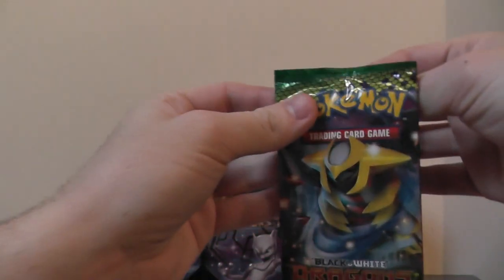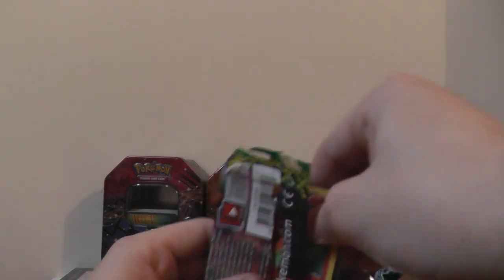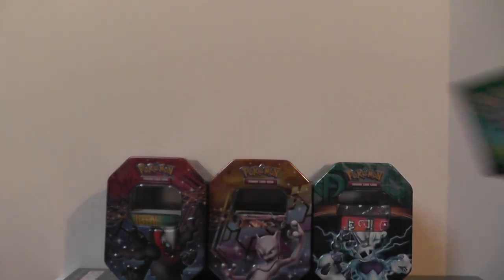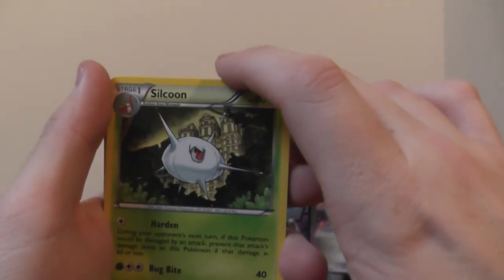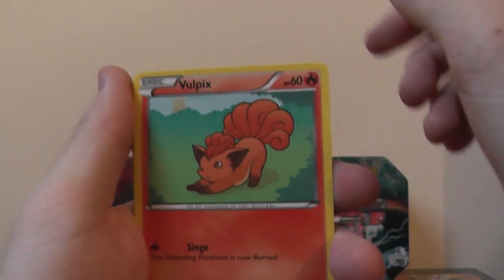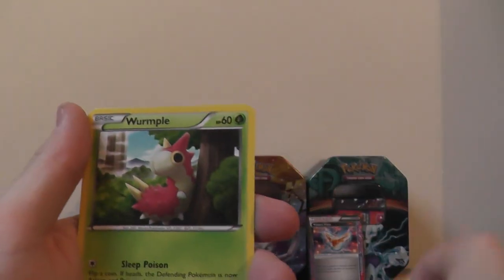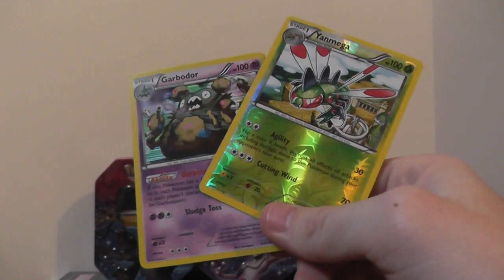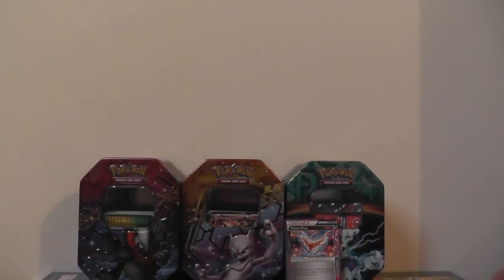The next one we're going to do is Dragons Exalted again. One of my favourite cards is in here — it's actually a really good card. So I've got Silicone, Verita, Fluffy — one of my favourites — Ninetales, Nosepass, Nulladino, Drifloon, Wurmple, Eumanga, and Gavador. I think I've got that already — it could be from another series, but that's a hollow. Two hollows so far — this is not a bad tin.